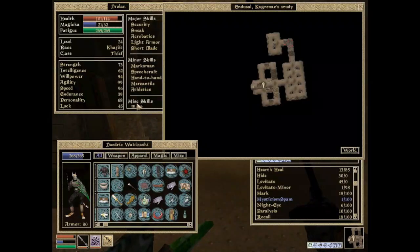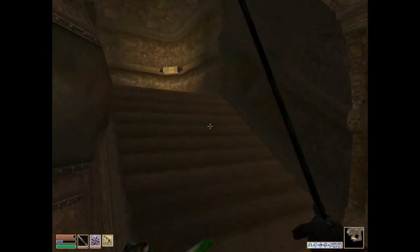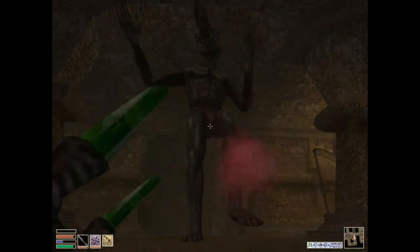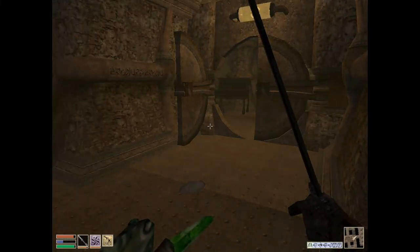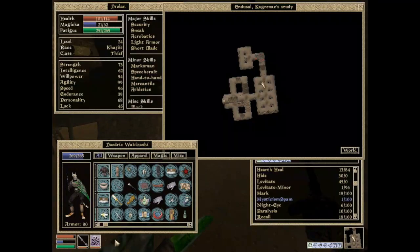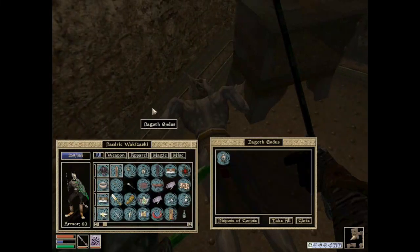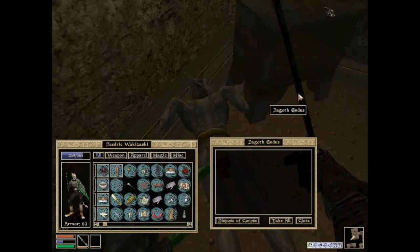Nothing special in here, and it does look like this is going to loop around. I would have assumed that each of these would be the location of one of the Heart Whites. And I actually wonder if the guy I killed — the one I said I hadn't seen that model before — wasn't a Heart White at that point. But this is Endusol, and is there more to Endusol than just this? So this is Dagoth Endus. So Endusol — Dagoth Endus. I would guess then that yes, this is one of the Heart Whites.